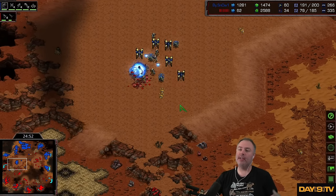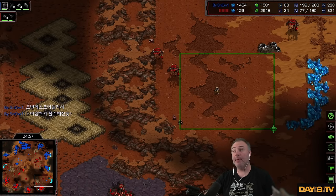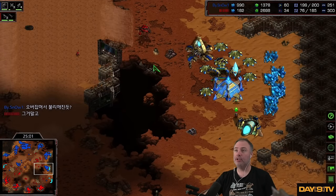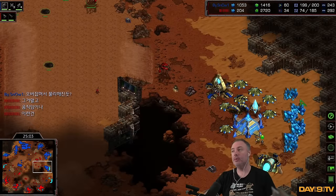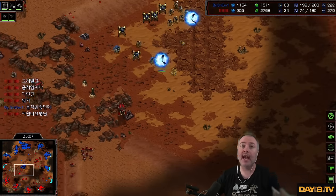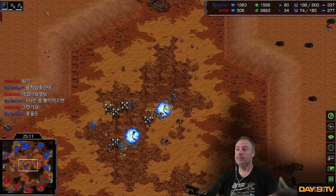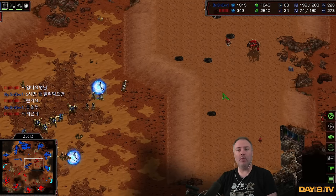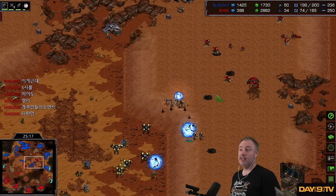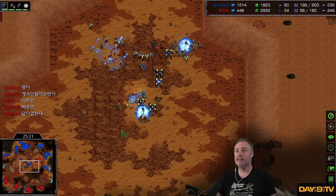I think Zerg was actually in an okay position-ish. Doing things like dropping Lurker Defiler here to take this area, then puncturing up this way, or devoting all resources to this side — clearing this is good, but at this point, Snow played so well. What a great match this one was. Got a PvP I'm going to watch after this and then I'll call it a day.